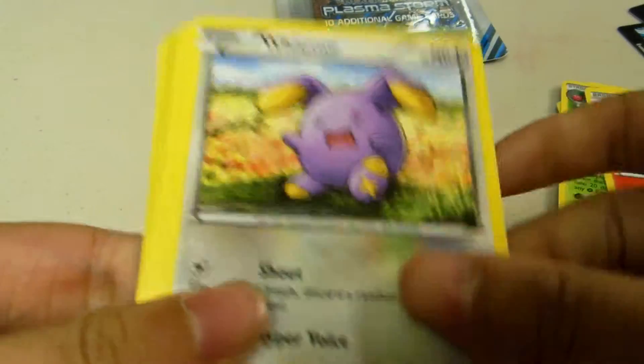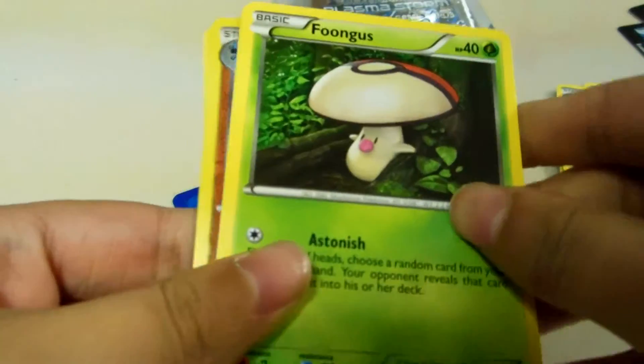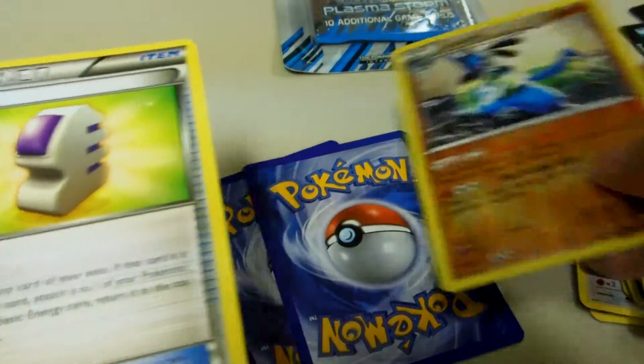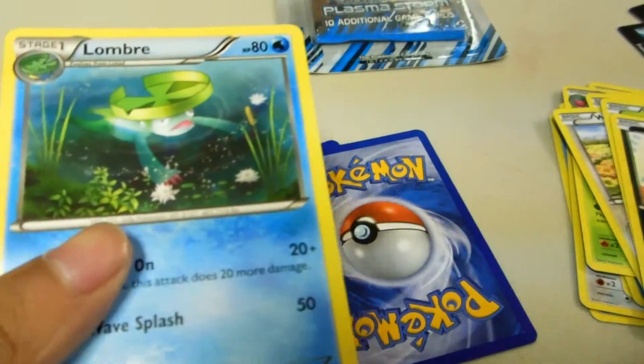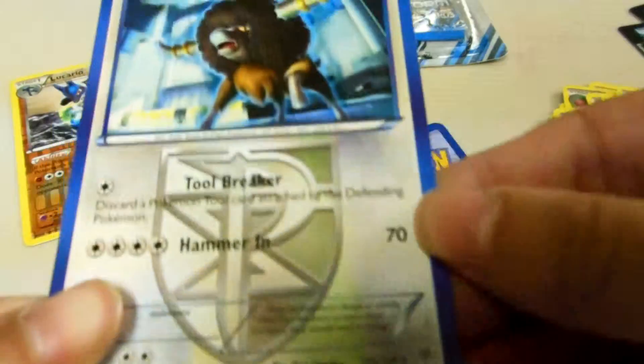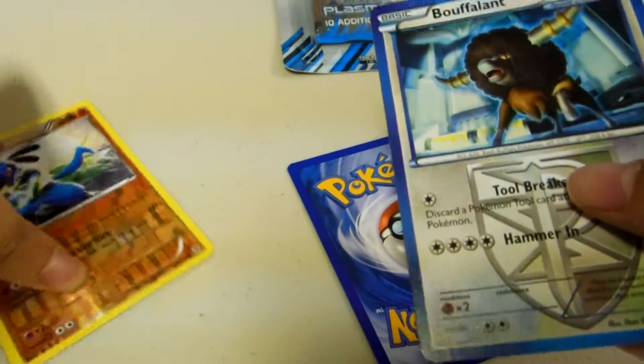Okay, Litwick, Whimsicott, Cofagrigus, Foongus, Pansear — I messed up there. Lucario reverse, pretty nice. Eelektross — so I totally messed up on that pack. But that's the rare, Eelektross. Wow, that was really bad.